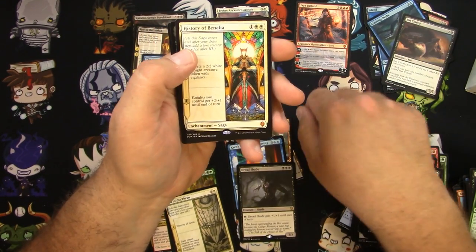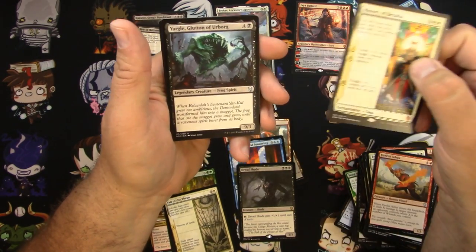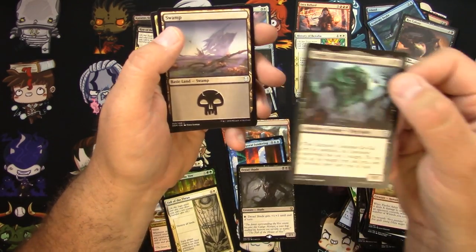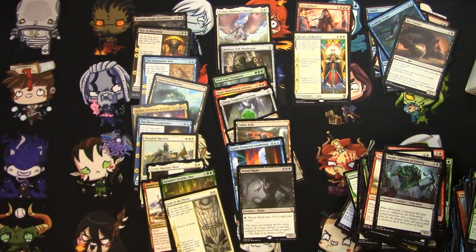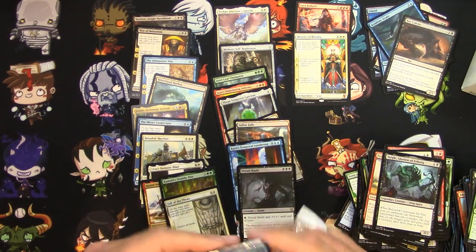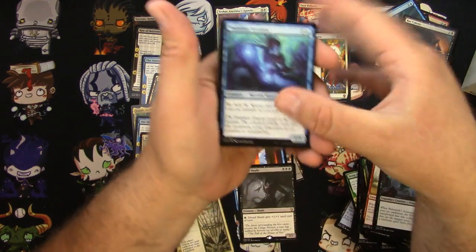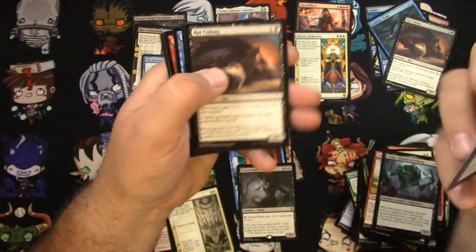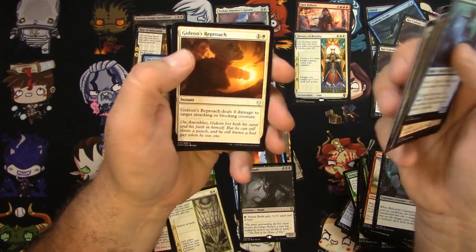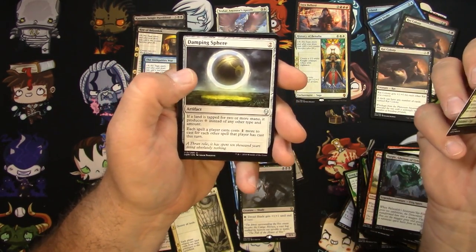If you were going to search packs or map for packs, you might want to try to get that one. It'll definitely come back down a bit, I believe. And a Yargle again. What else can we get? Frenzied Rage. Another Rat Colony. Song of Freyalise. Damping Sphere — another good one, I think I'll pull that one. Daring Archaeologist. And a Tiana.